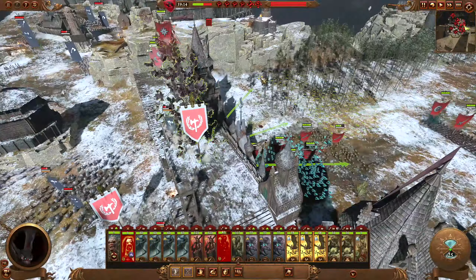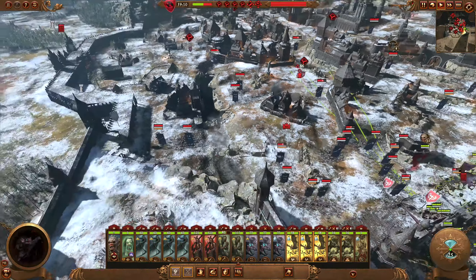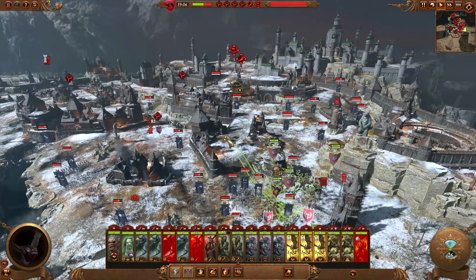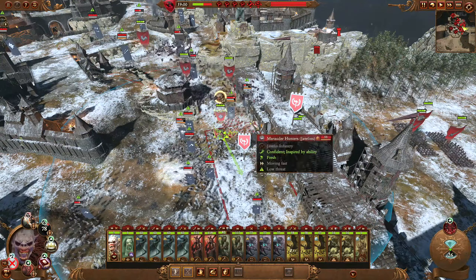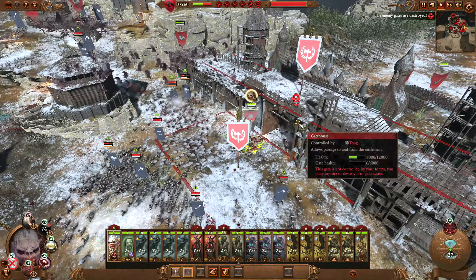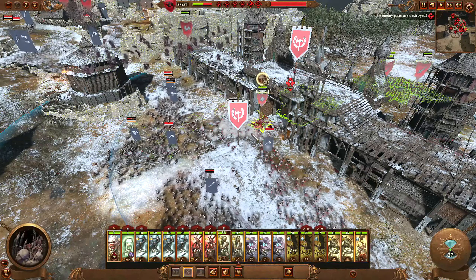I don't want these to end up on the lore because otherwise they'll get wrecked. Have they built a tower yet? They have — let's go take that out. I don't mind if my lord comes down here, although I do want to make sure that he's helping with the gate at least.